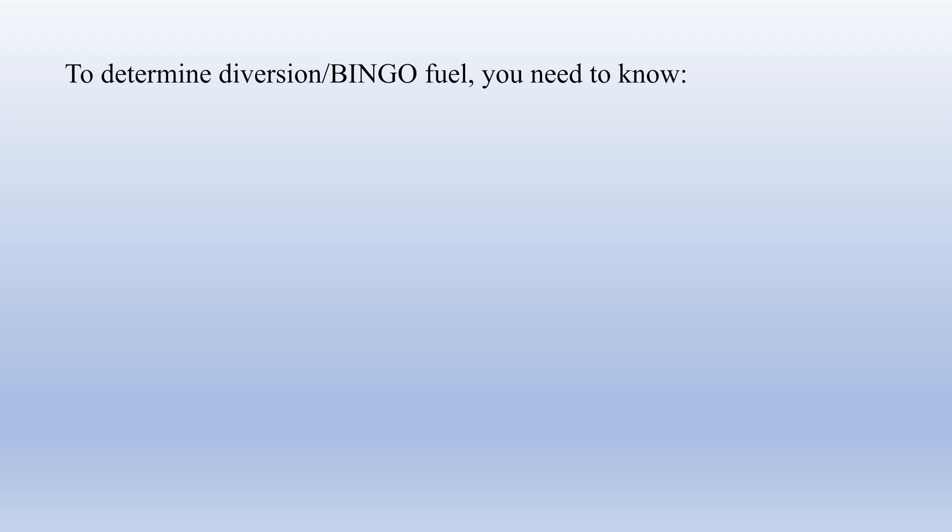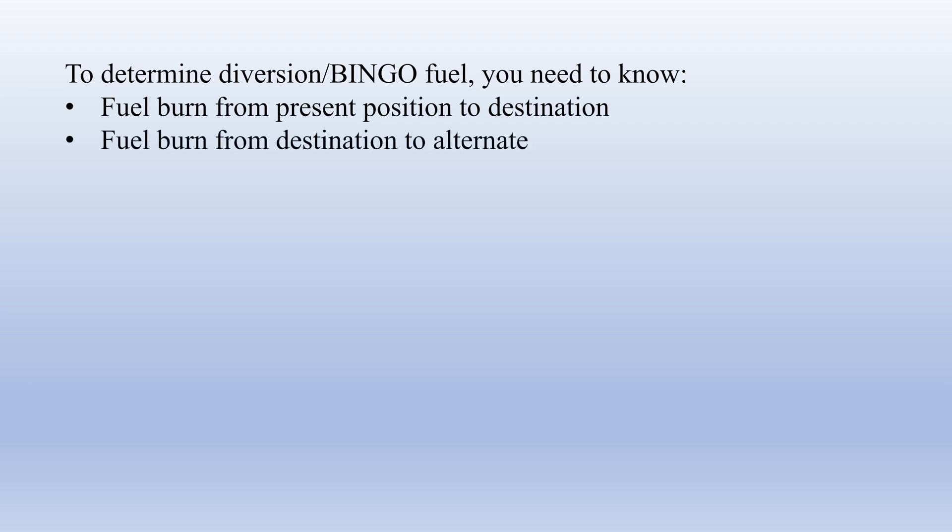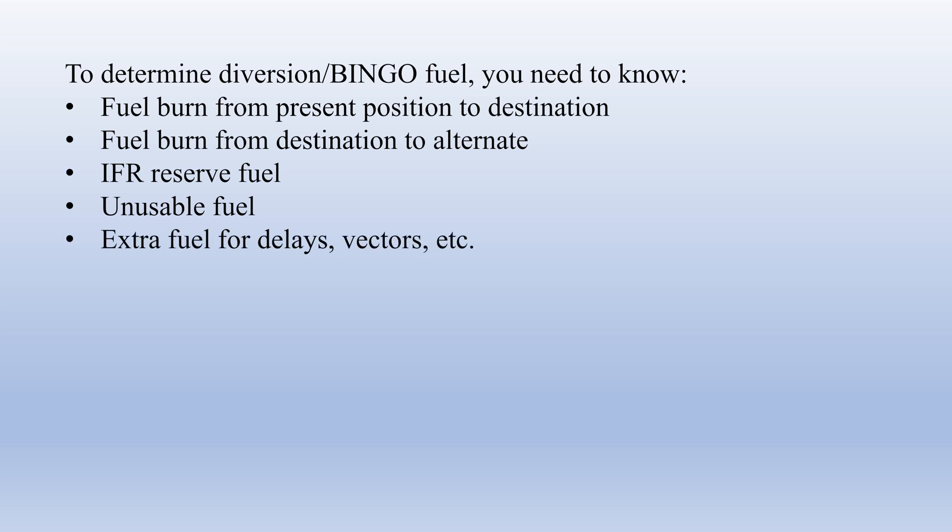So let's assume we've selected a good alternate. Now we just need to determine our diversion or bingo fuel and figure out how long we can stay in the holding pattern. In order to determine our diversion fuel, we need to know a few things: we need to determine our fuel burn from our present position to our destination, our fuel burn from the destination to the alternate, how much IFR reserve fuel we need, how much unusable fuel is onboard the aircraft, and whether we want any extra fuel for delays, radar vectors, and missed approaches — determined by us as the PIC.